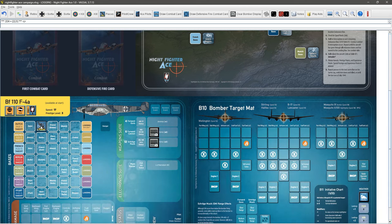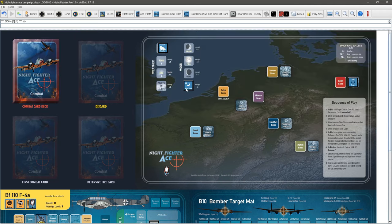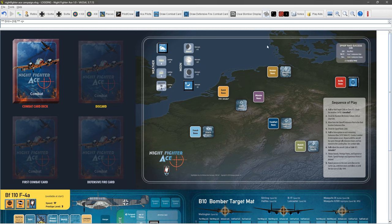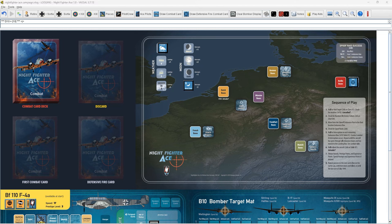Our aircraft is in the Berlin box and we've got a decent number of chances at interception, but the minus 2 for no moon is going to hurt us. We do get a plus 1 for our working operational radar set, so we effectively need a natural 10 — and a natural 10 is always an interception. And look at that — we actually got a 10! We intercept on our first box.